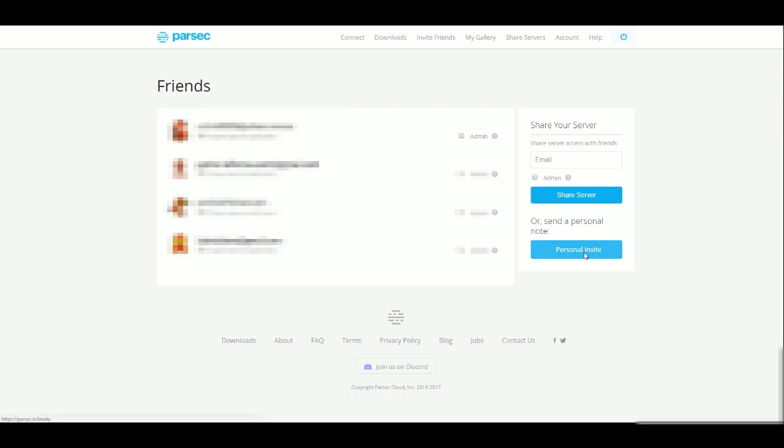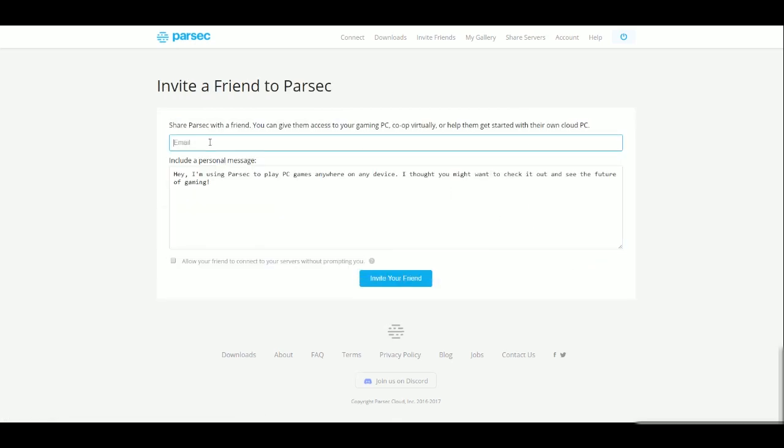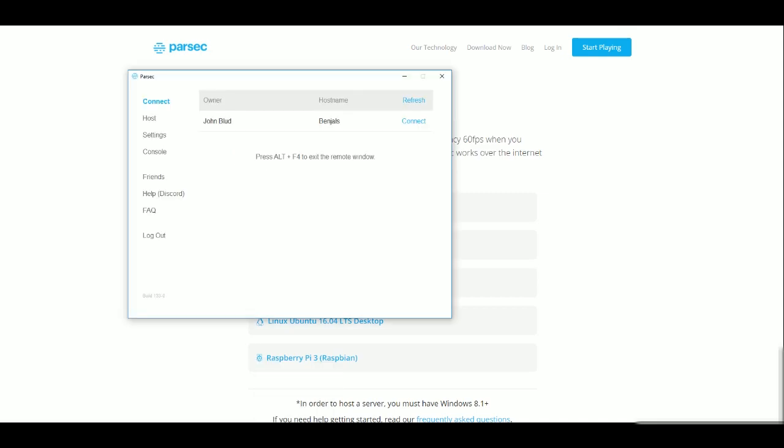So what you want to do is go to personal invites and then type in your friend's email — something like poo-poo.com — and then invite your friend. Then your friend will go to their email, accept the invite, and make an account. Once they do that, in Parsec they'll be able to see your account. All you'll have to do is hit connect, which is what Hattile did.